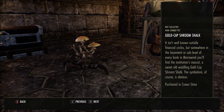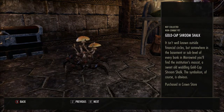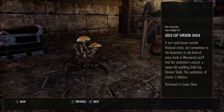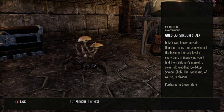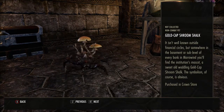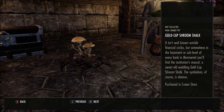It isn't well known outside financial circles, but somewhere in the basement or sub-level of every bank in Morrowind you'll find the institution's mascot — a sweet old waddling Gold Cap Shroom Shalke. The symbolism of course is obvious. I wonder how many people are going to mistake that as an actual Shroom Shalke.